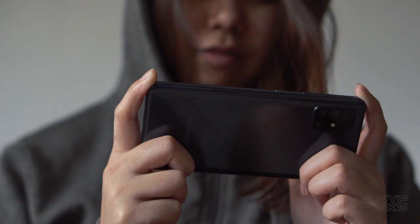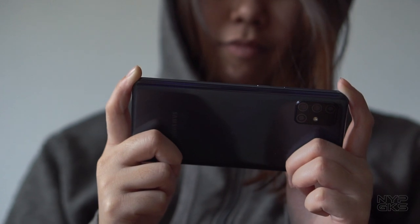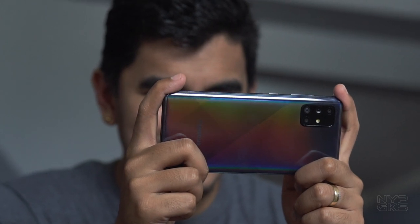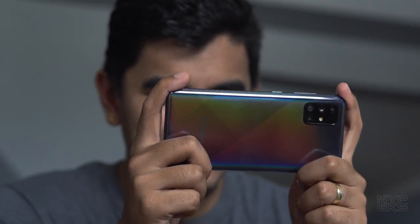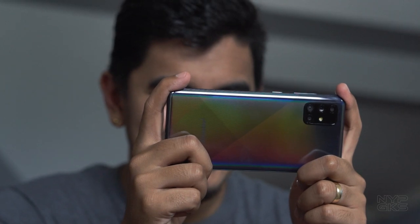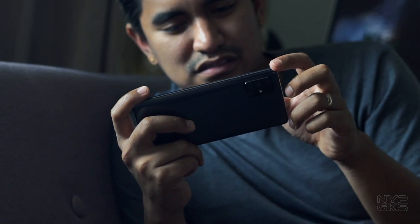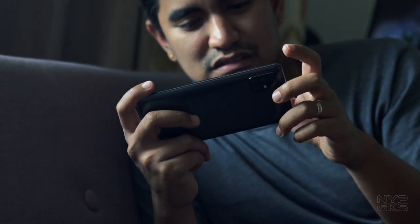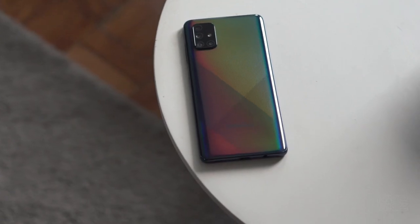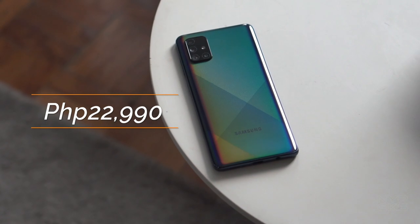So, can you game on the Samsung Galaxy A71? Well, as you just saw, the answer is a big yes. Its powerful Qualcomm Snapdragon 730 processor and Adreno 618 GPU, partnered with a generous 8GB of RAM, can handle pretty much all types of games available without a hitch. The best part is you can enjoy all this gaming on a large and vibrant 6.7-inch Super AMOLED display. There's also the enormous 4,500mAh battery that guarantees long gaming sessions. The Samsung Galaxy A71 is available nationwide for a price of 22,990 pesos.